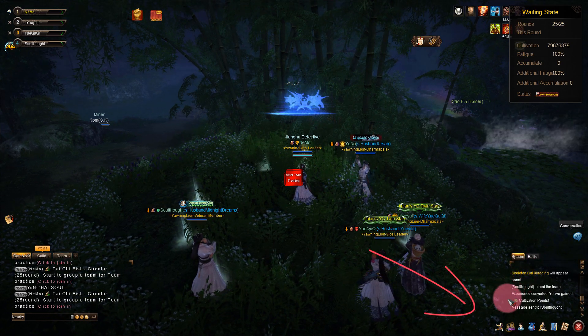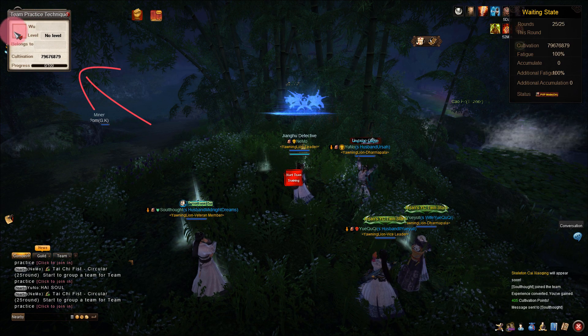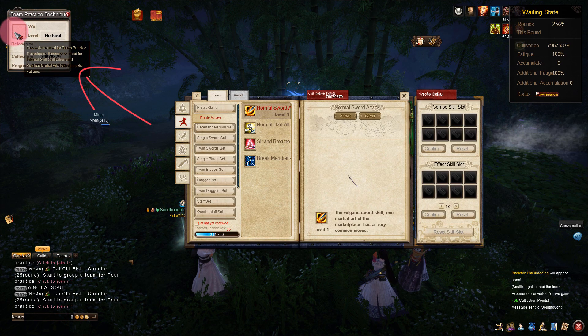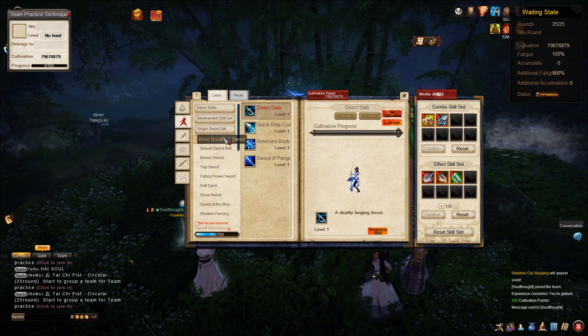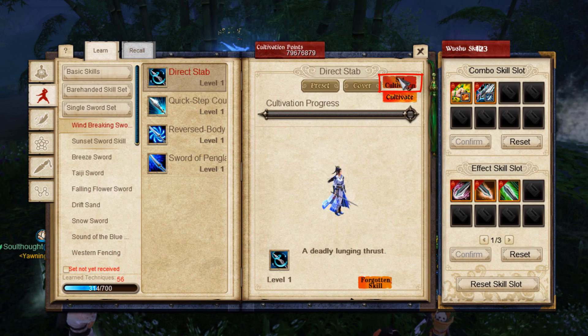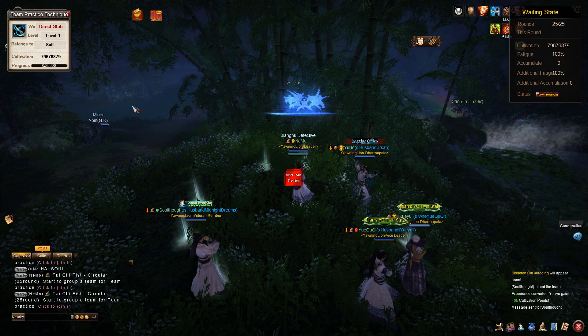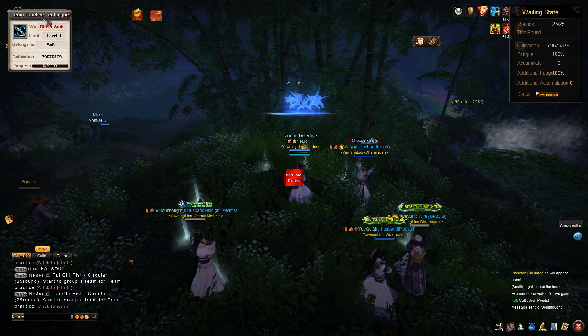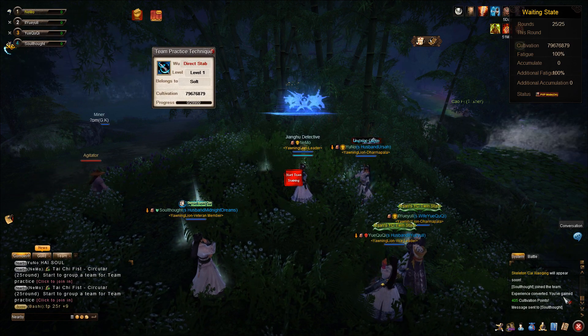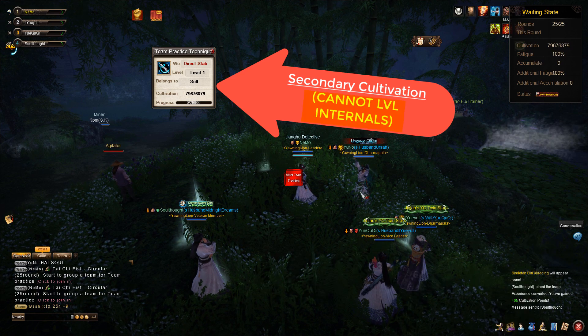Once you have unlocked the Double TP feature, just click the button at the bottom of the screen and click on the empty skill slot. From there, you can go choose your skill like normal, but once you click the skill, press Set Cultivation. You should not select Cultivate because that will set it as your main one, whereas this is the secondary one. Also, you should know that the secondary cultivation cannot be for the internal skills — only the main one can be.